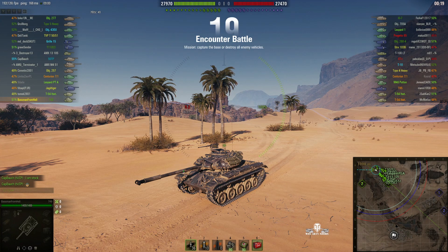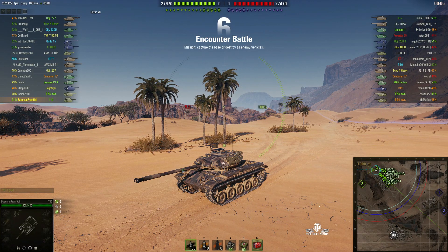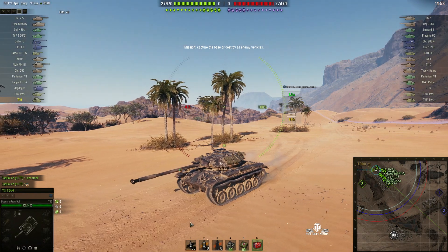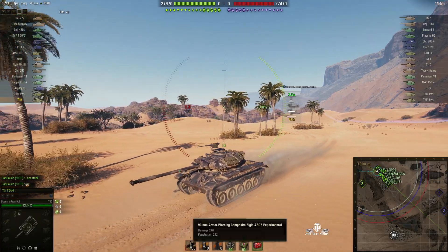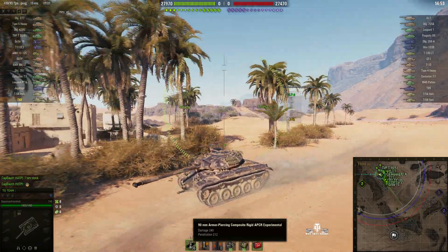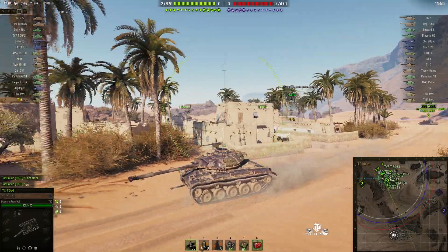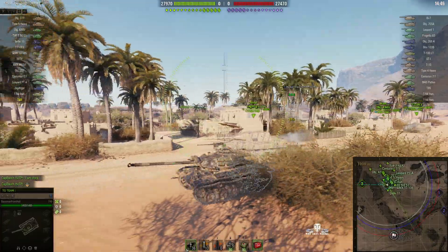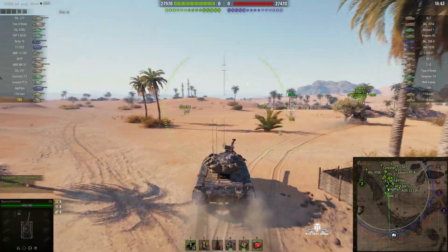Welcome back to WhatRTNibs for General Disturbance. This is a T49, a tier 9 American light tank located on the northwest spawn of Sand River Encounter, under the command of the Baseman from Hell. He's running the 90 millimeter gun this time - not the 152 millimeter rocket launcher. It's got standard APCR doing 240 alpha with 212 penetration, going up to 250 with HEAT rounds. He's loaded only APCR and HEAT, no HE on this occasion.